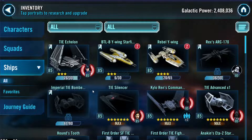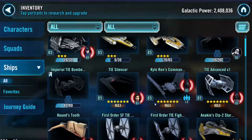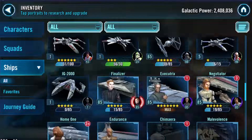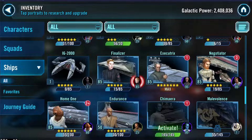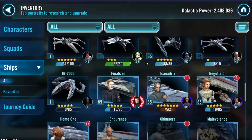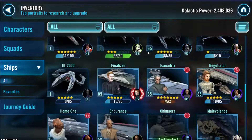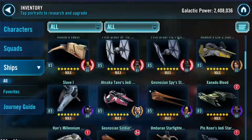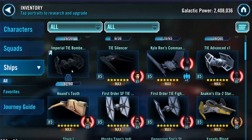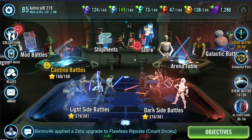For ships, we've unlocked the Tie Echelon which is new to the game, and we got Anakin's Starfighter to 7-star. We've got two decent fleets — a Negotiator fleet with Galactic Republic ships, and the Finalizer with First Order ships. We also have Executrix at 7-star if we need a third defense fleet. We're working on the Imperial Tie Bomber as he's needed for the SEE event. That's the update — see you next time!